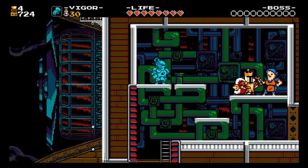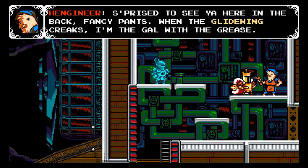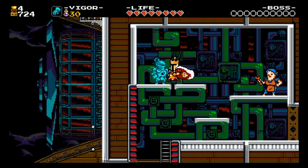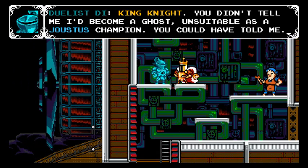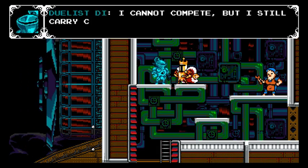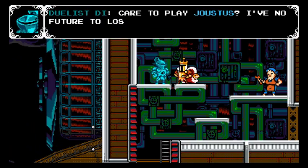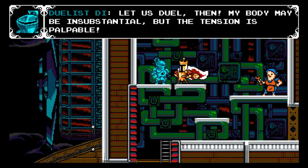There he is — what is this guy doing again? Surprised to see you here in the Glidewing. He has like certain abilities — I forgot. Well it doesn't matter, I already spent all my gold. King Knight, you didn't tell me I'd become a ghost unsuitable as a Joustus champion. You could have told me. Yes, well, it was a bit of a complicated matter. I cannot compete, but I still carry coin — may my patronage be more useful to you than it was to me? Care to play Joustus? I figured you'd want to play a game.